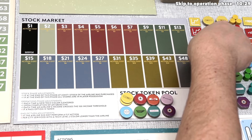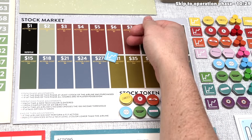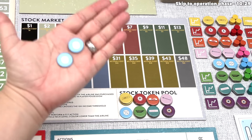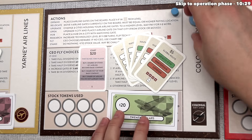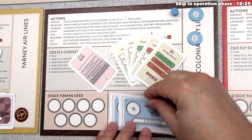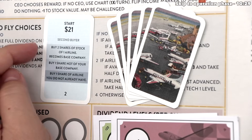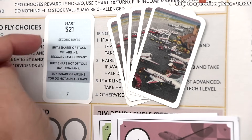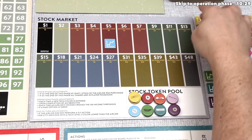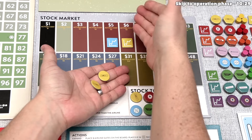We'll start the light blue pan airline with a $5 stock price, so we buy two blue stocks for $5 each, spending $10 and leaving us with $10 remaining. That money goes back to the bank. Now it's the yellow player's turn — just like us, they buy two shares of one unopened airline. They have $21 and choose to open the yellow airline at $6 a share, paying $12, leaving them with $9.